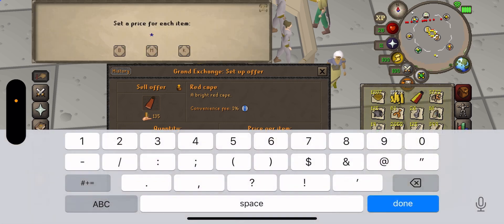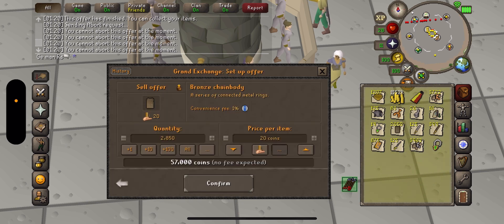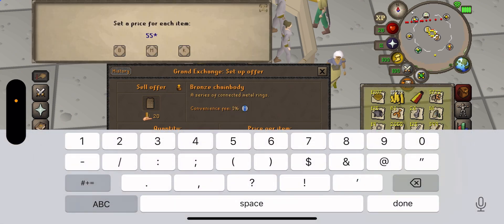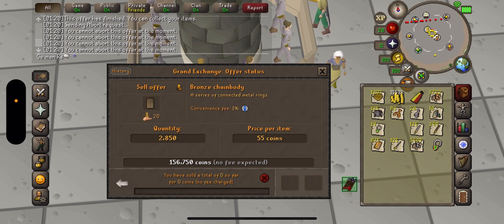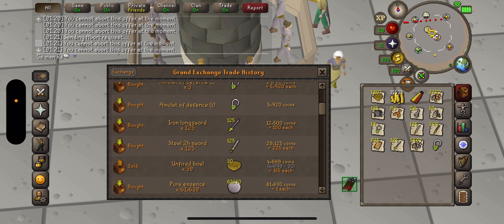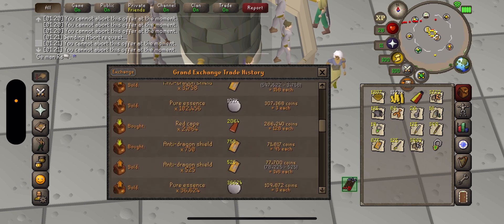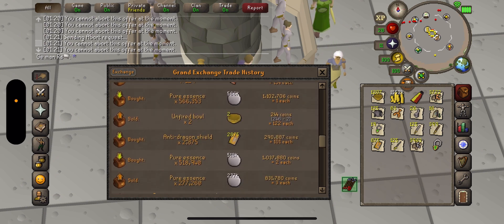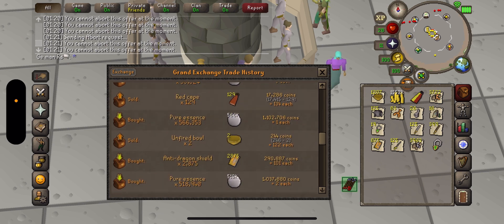We're just going to keep buying some — these were selling for like 20, it'll sell for like 55, but it does take a while. I'll show you some of the history where I was selling them. Yeah, I was buying these for 128 to 134 each — buying the anti-fire shields — and you can see where I was selling them for 150 to 149.